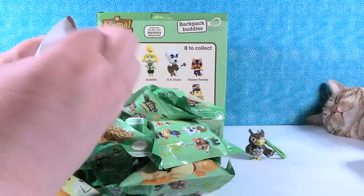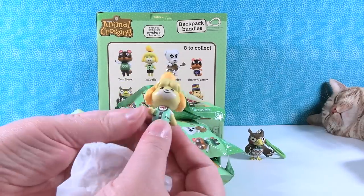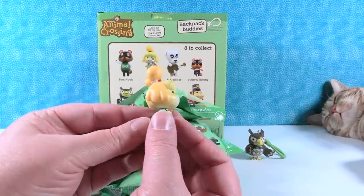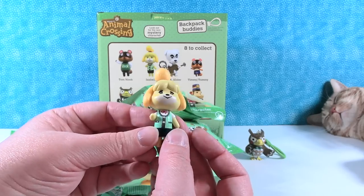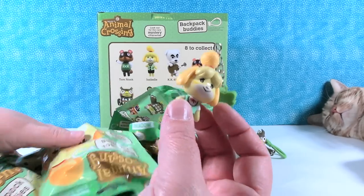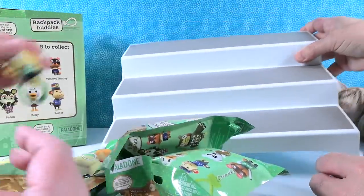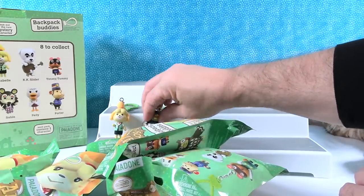Oh, lookie — I have Isabelle! Here she is, she's really cute. I like the poof of hair, cute little puppy poof. I think she would be like a poodle. She is super adorable. So I have Isabelle. Blathers stand — she's on the front of the package. There's Blathers.